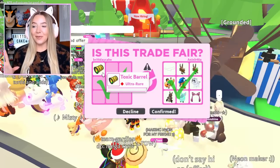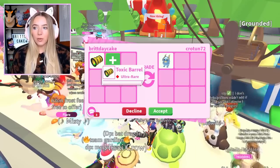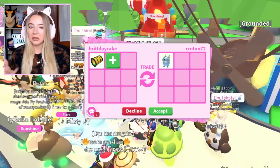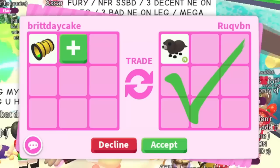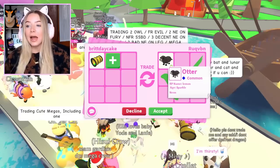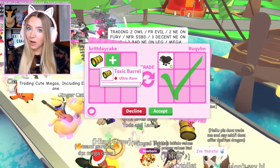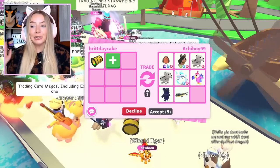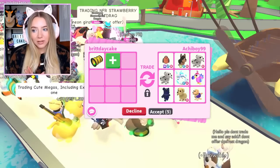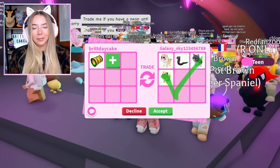This person put a diamond griffin, and while I do think that's a very fair offer I would just prefer to see something a little different — I'm gonna pass. I love that this person has a neon otter named Lemon, just like our Lemon from Leah Ash! I don't want to take their Lemon though, and I don't think it's enough for the toxic barrel so I'm gonna pass. I don't know why they added all this stuff but it's too much for just a toxic barrel, so I'm gonna decline.